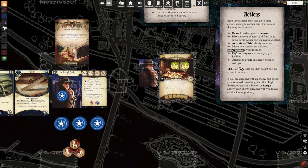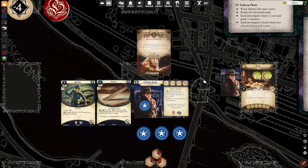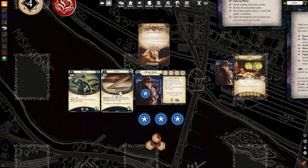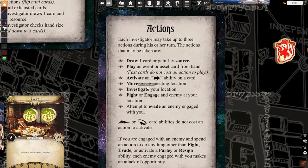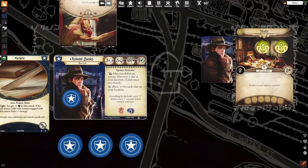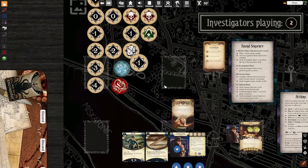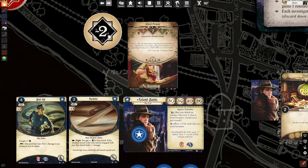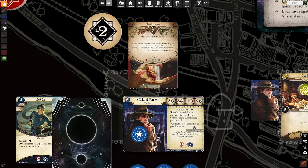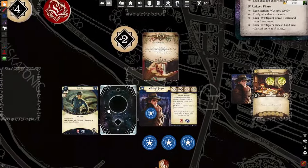We're going to do an example of a fight action and an example of an evasion. Starting with fight: I could fight, which means I would take my four fist and compare it to his two fists, then pull a token. Say I pull a negative two — my four becomes a two, he's got a two, I hit him and do one damage. This is assuming we're not using the machete, because if you just take the fight action, you don't get to bring your weapons to bear.